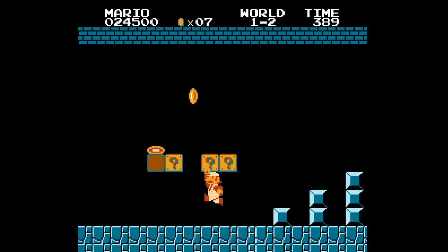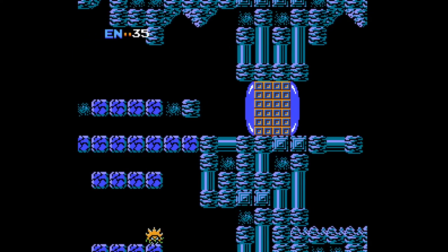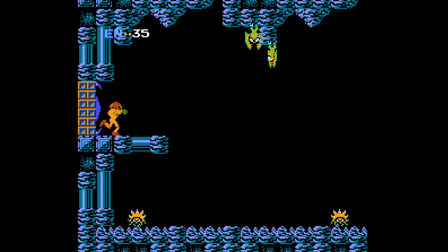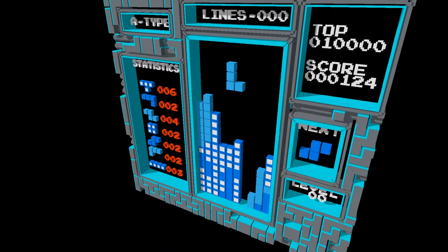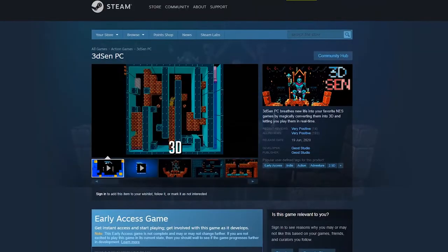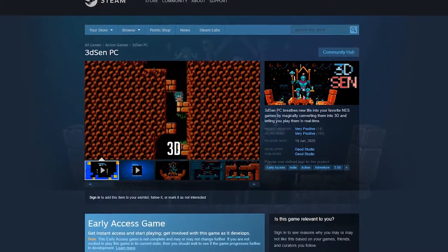It makes Super Mario Brothers go from this to this. It revolutionizes Metroid from this to this. And even the classic Tetris is updated into 3D. Geode is an absolute genius, spending the last five years making this incredible project a reality. If you want to give it a go, the 3D Sen emulator is available for PC and VR — there are description links and compatibility lists below, check it out.